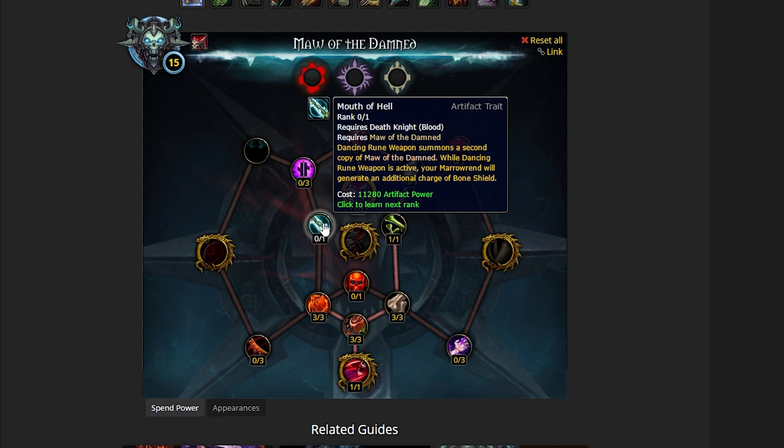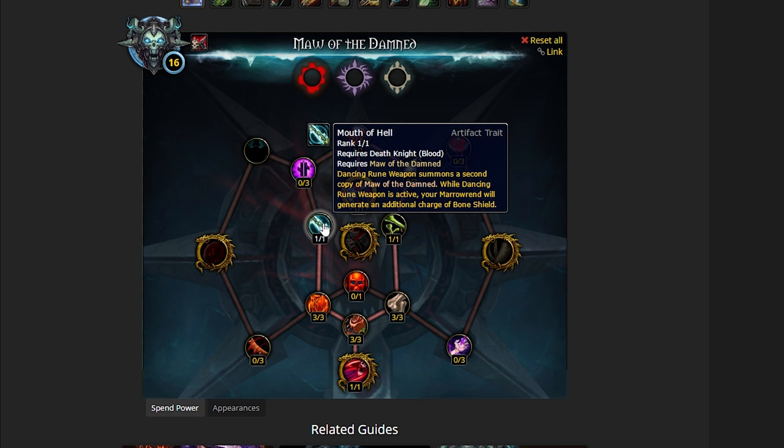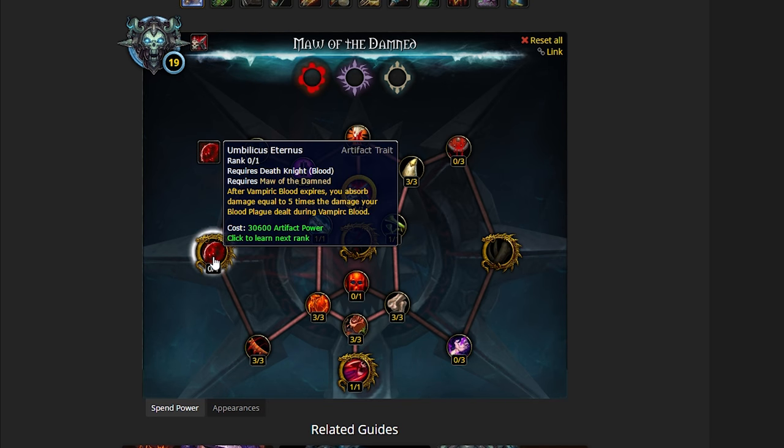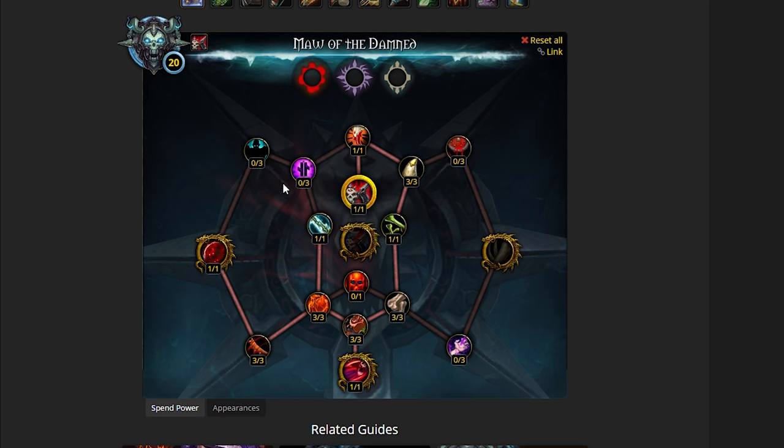There is actually one talent you want to pick up before you continue towards that. The 16th point you spend, you definitely want to pick up Mouth of Hell. I'm actually kind of surprised Mouth of Hell itself is not a golden talent — I think it's that good, especially DPS-wise. Basically, Dancing Rune Weapon summons a second copy of Marrowrend, and while Dancing Rune Weapon is active, your Marrowrend will generate an additional charge of Bone Shield. With Mouth of Hell, you're basically getting 10 Bone Shield charges every single time you use Marrowrend. It's also a big DPS increase because you have two runic weapons. So once we pick up Mouth of Hell, we go back down, take the Veinrender, and then unlock Umbilicus Eternus. That's your 20 points spent — this is what you'd have when you go into Emerald Nightmare.